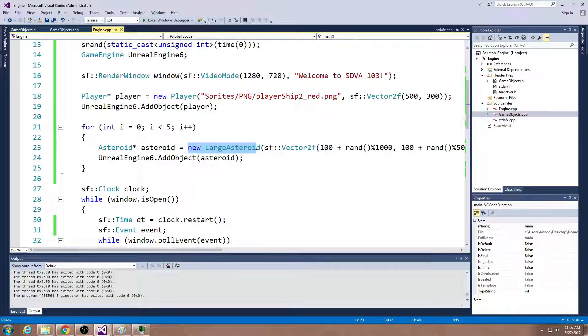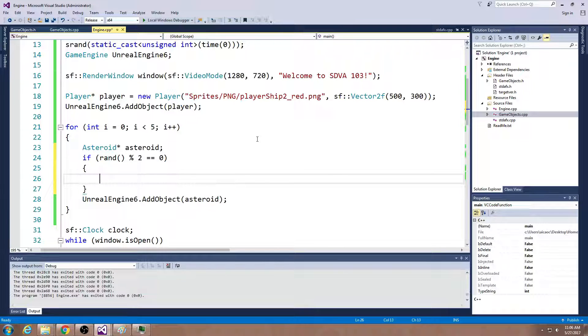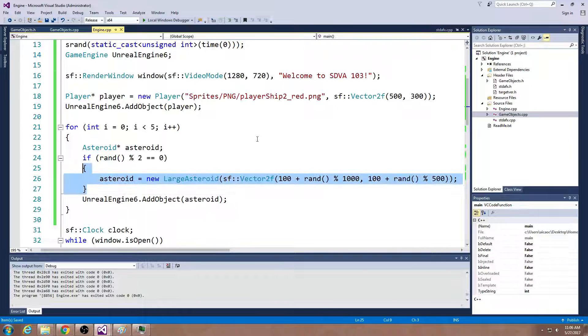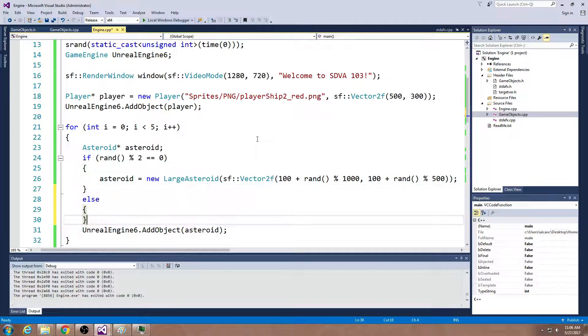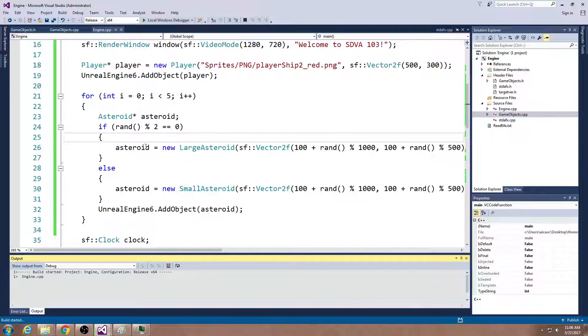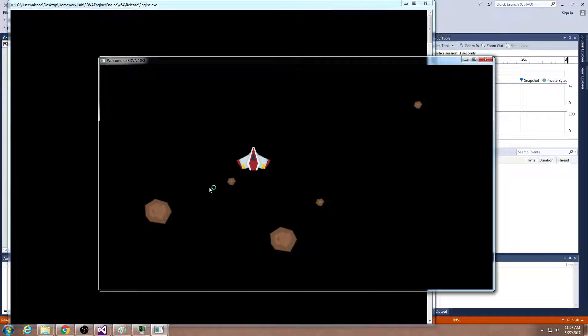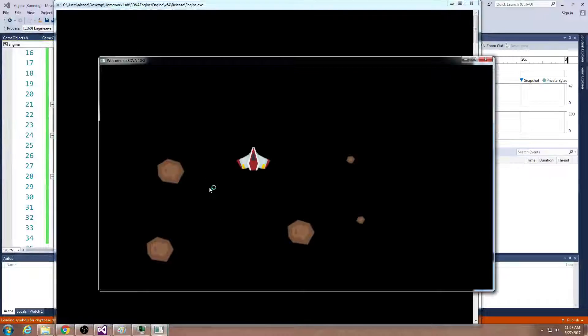Now I can put a condition on what kind of asteroid I spawn. I'll use a coin flip — literally an if statement using modulus by two. If the random number is even or odd, I will generate roughly half large and half small. It's not perfectly random, obviously — sometimes you get more of one, sometimes less. But in this case I seem to be getting a pretty good random distribution. A bunch of asteroids — great.